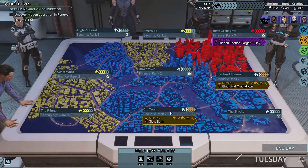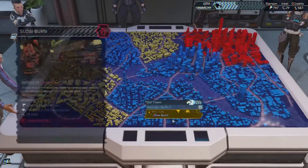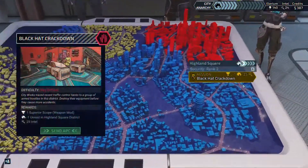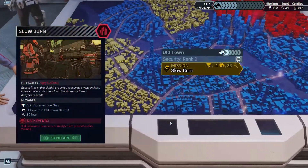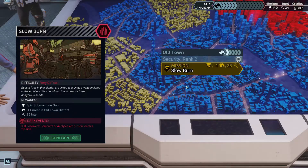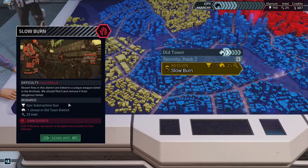Welcome everybody to another episode of XCOM Chimera Squad. Today we are going for the slow burn mission because I want the epic submachine gun. This is not too bad - the superior scope - but I'd rather have the submachine gun. This way I think I can equip all my soldiers with epic weapons. I think the only one I don't have is a submachine gun.